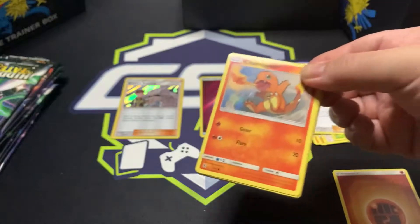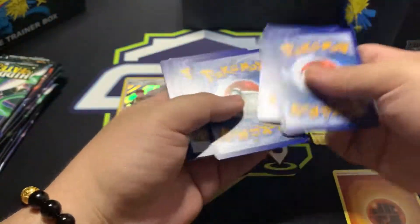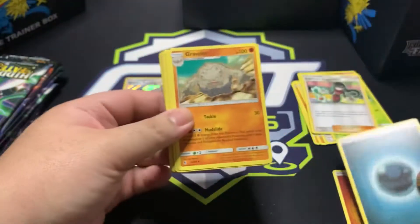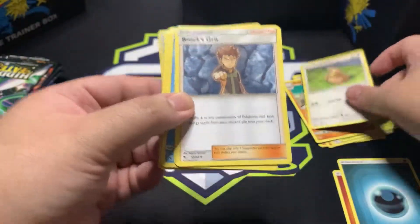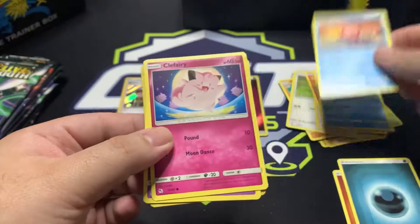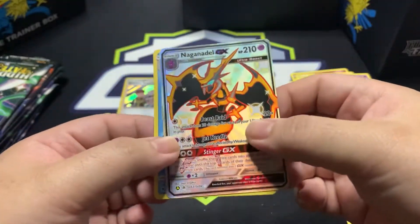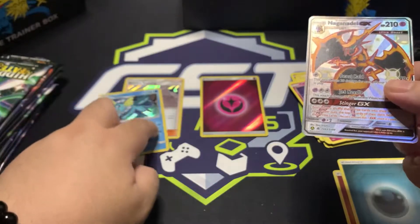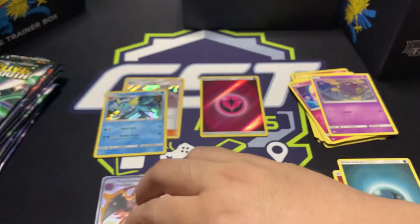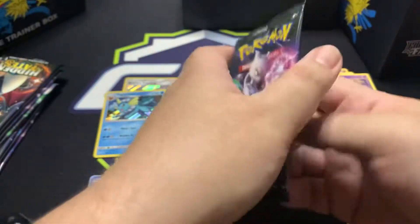That's the code card — we're going to count one, two, three, four in front. Pack two: energy, Graveler, Farfetch'd, Brock's Grit, Charmander, Harp, Slowpoke, Clefairy, Koffing. And we got a Naganadel — a Vaporeon — that's nice! And we got a Naganadel GX, so I'm going to put that GX card here. I don't know if that's a hit, but I know it's from the Sun and Moon series — the Ultra Beasts, if I'm not mistaken.